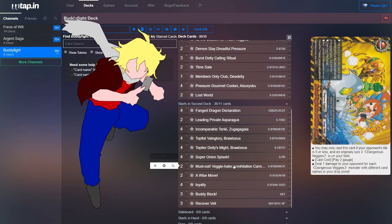You could also run the Impact Must Eat Veggie Hater Annihilation Cannon. You can only cast it if your opponent has five life or less and you have a size 3 Dangerous Vegetable on your field. Pay two gauge and deal one damage to your opponent for each Dangerous Vegetable monster with different names in your drop zone. Most of the time it'll be dealing five or more damage since we run so many different Dangerous Vegetable monsters.